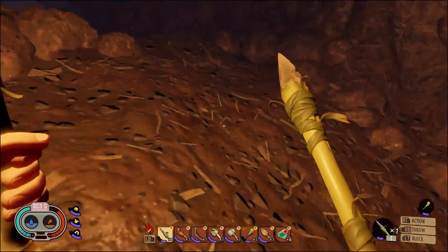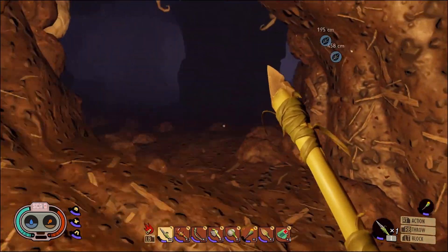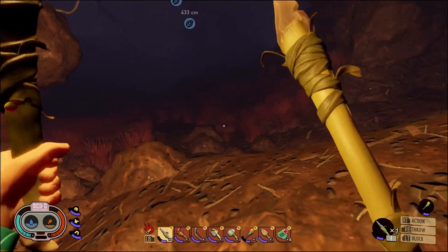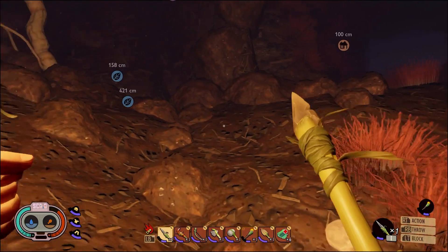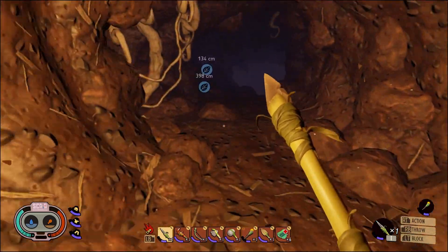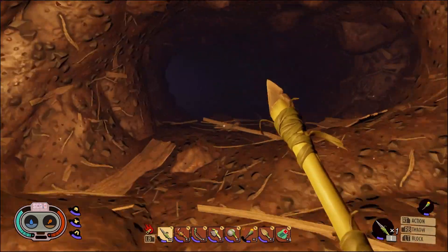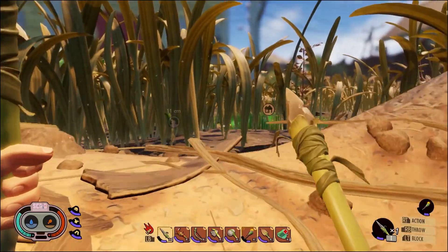I wasn't staring at the ground too intently. We have more objectives than just this - I could always come here on my off time and scour the area with a bit more scrutiny. I was really hoping to find that larva. Unfortunately, it looks like we did not get the primary thing I was looking for - the egg. Either there isn't one here that we can take or it hasn't been implemented yet.